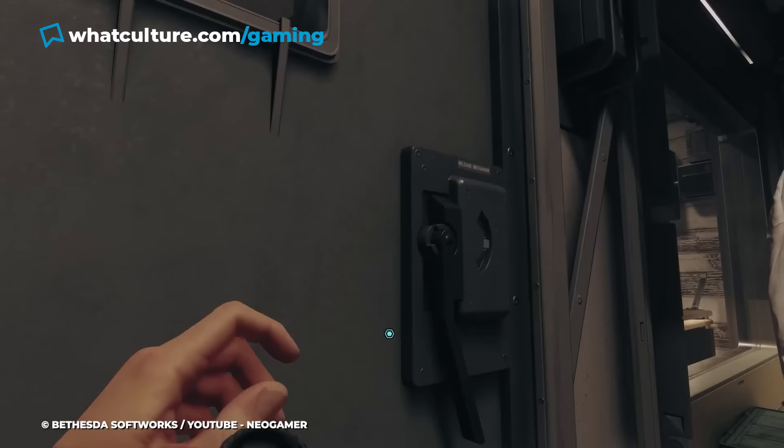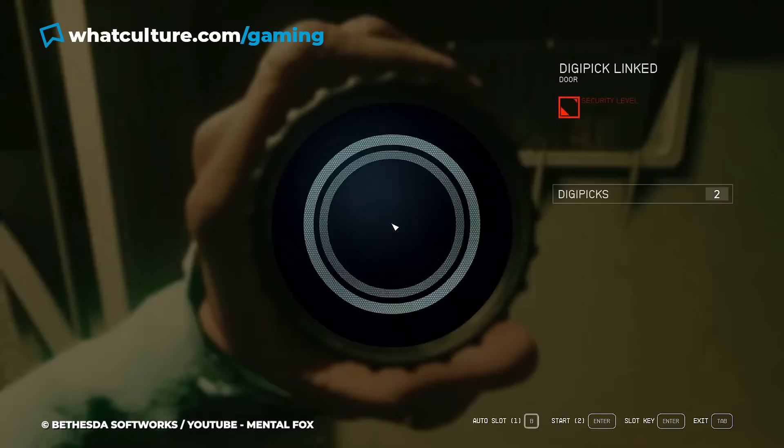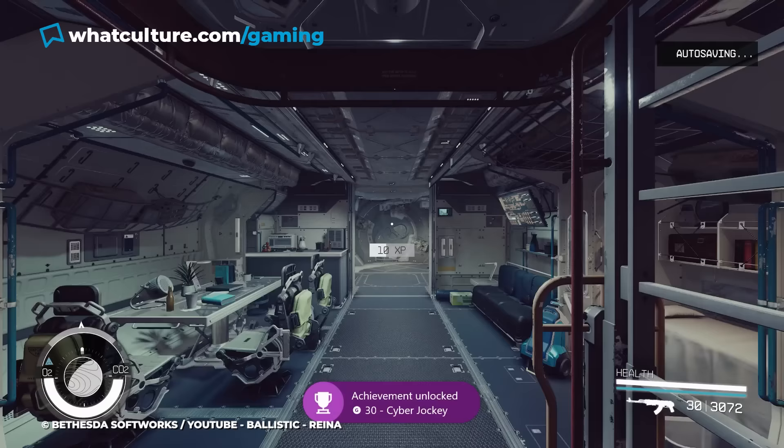Even after deciphering how this mechanic functions, investing in the security skill is the only way to make the harder puzzles more manageable. Unfortunately, players will need to wrap their heads around this mechanic to unlock the Cyber Jockey achievement by unlocking 50 locks.